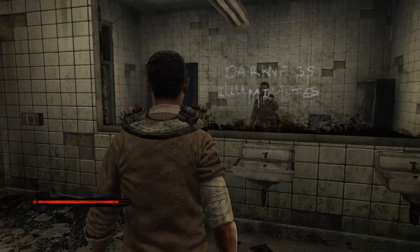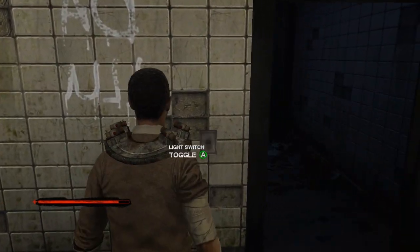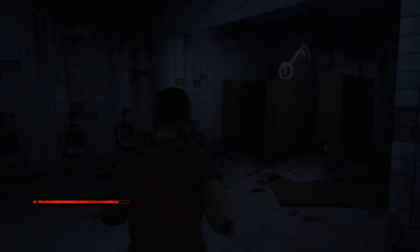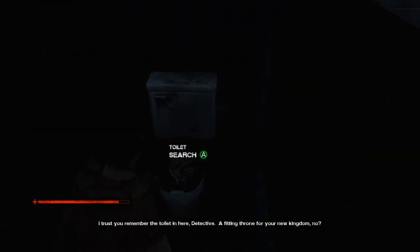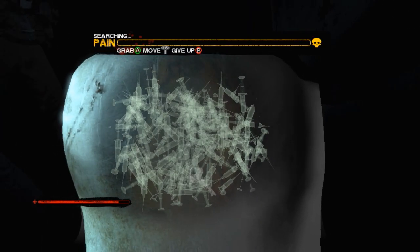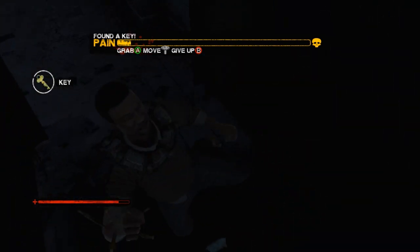The puzzle here is that darkness illuminates. It's not really a puzzle — you can see the damn light switch toggle flashing over here. It's a really big secret. So there's a key. I have the toilet searching ability, so let's use that. Get your hand in there. Let's grab that key. There we go.